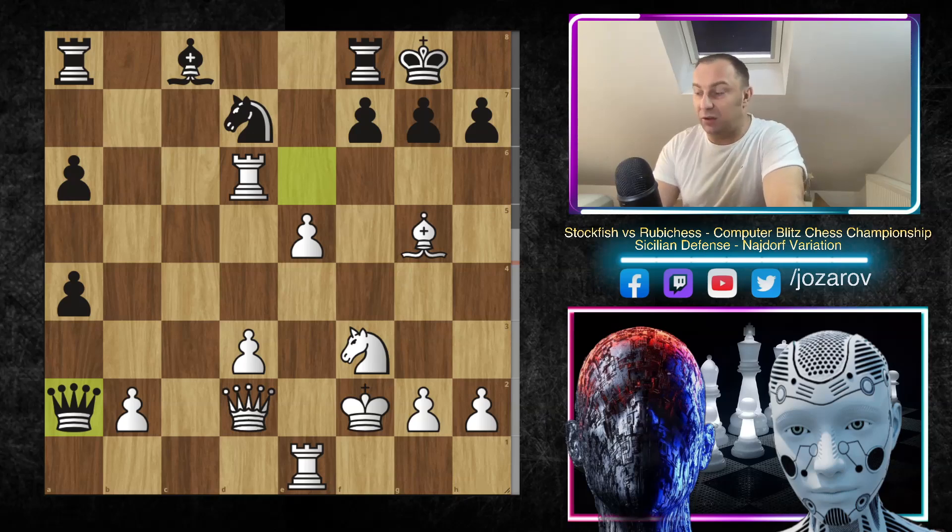Here Stockfish plays Rook to D6, and now the Queen has to play on A2 — really a natural square for the Queen. The Queen is also out of game. And now Stockfish says: your Queen is out, your Rook is out, your Bishop is out of game, the Knight is also too far away from the action.